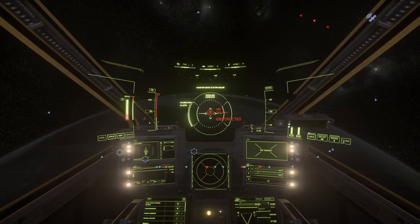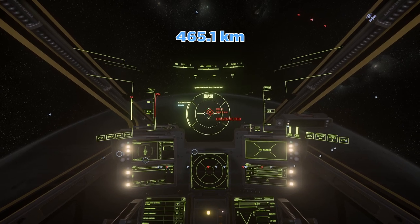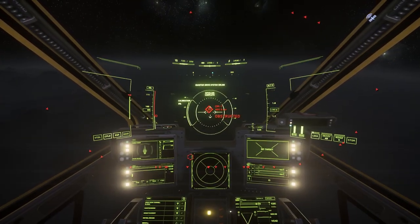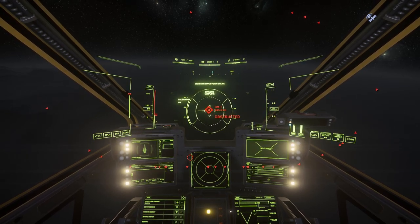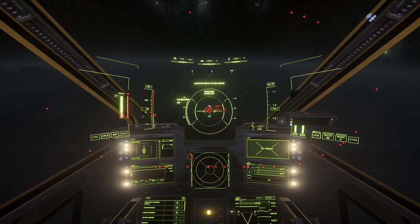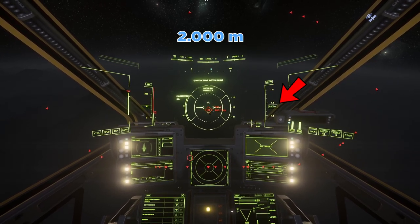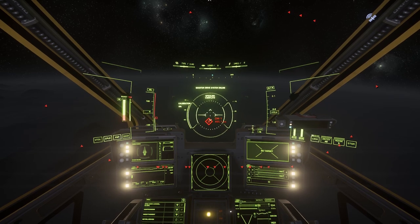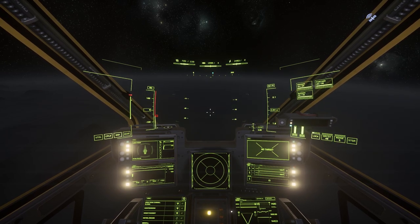Fly forward until you reach a distance to OM1 of 465.1 kilometers. Check your altitude — you should be at around 2000 meters. Now check your destination — it should be right below you.